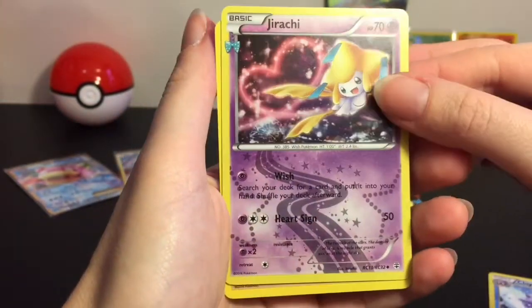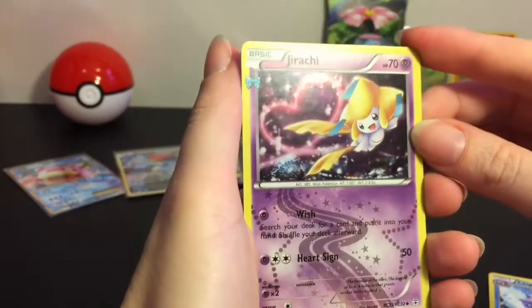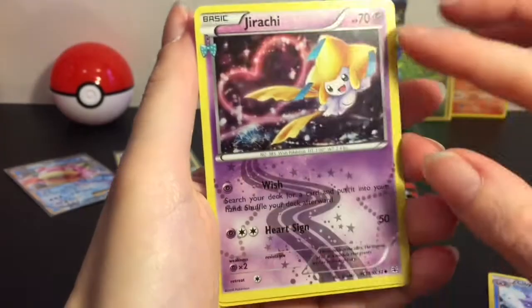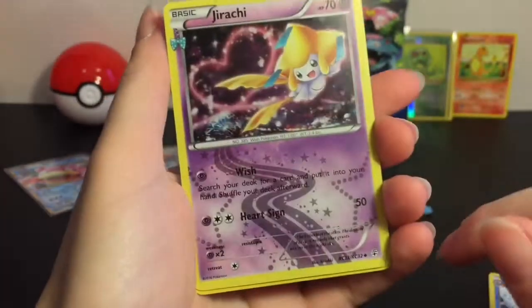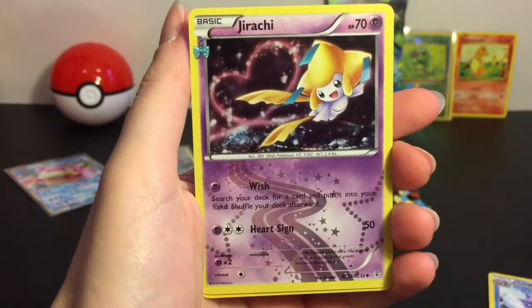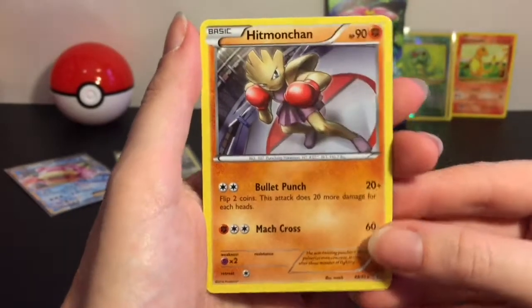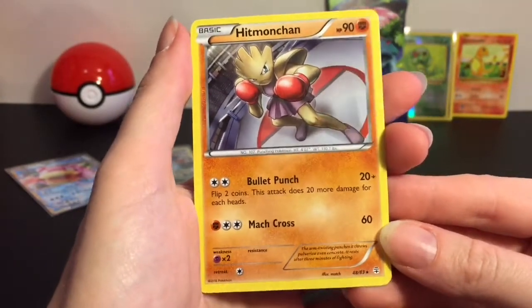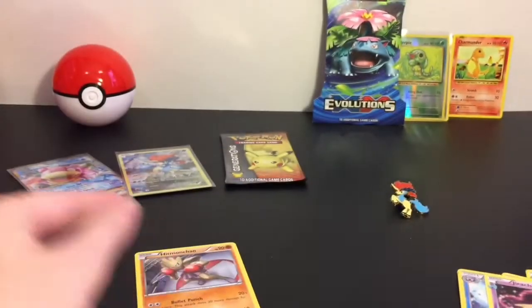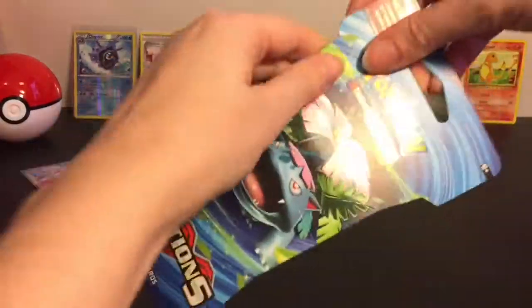Then we have a reverse holo Cloyster - that is cool, that is an uncommon. And then we have a Jirachi - that's a Radiant Collection, very cool. They have an interesting little foil design on the Radiant Collections. I'm very new to Evolutions - I think this is my third pack overall I've ever opened. And then our last card is a Hippopotas, and that is a rare.